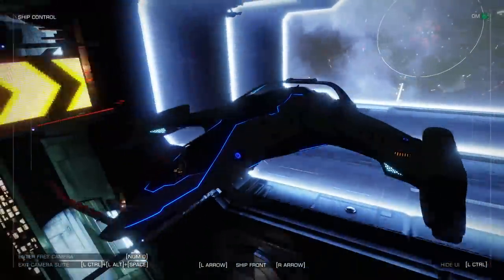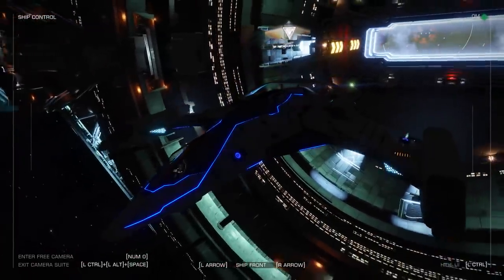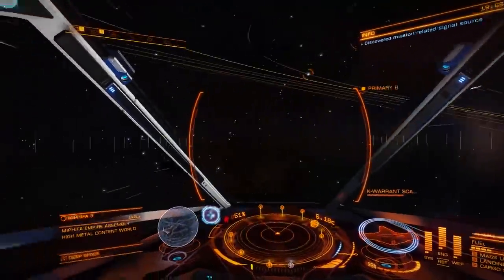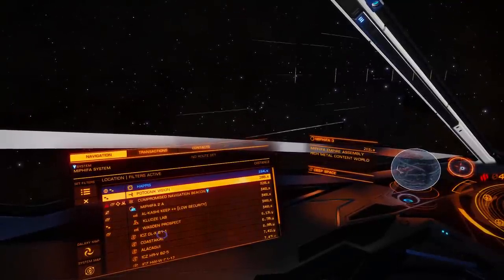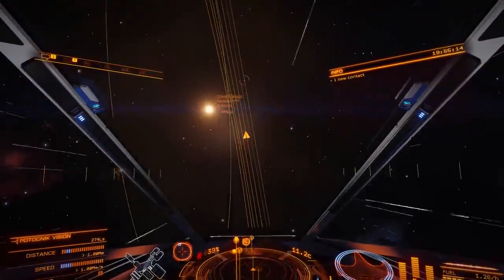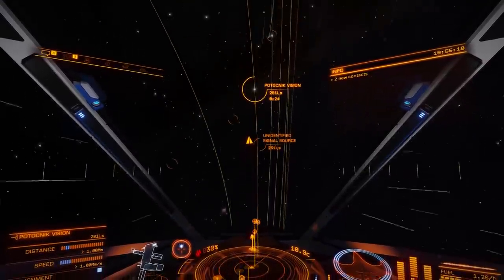I've upgraded the power plant, power distributor, thrusters, and shield generator, fitted it with a frameshift drive interdictor and three multi-cannons. The stock modules are absolutely crap, but because it's such a cheap ship the upgraded modules aren't that expensive either. I don't want to break the bank — I'm saving up for an Imperial Clipper — but it's not going to cost much to make the ship a lot more effective. I've also picked up some courier data delivery missions to the target system.